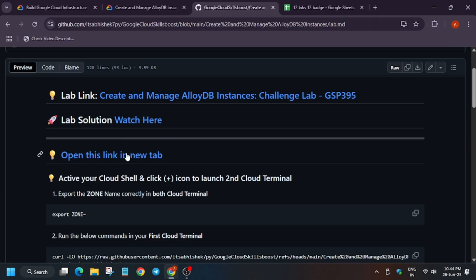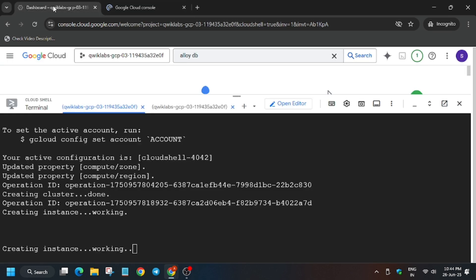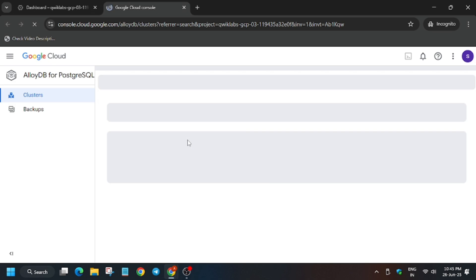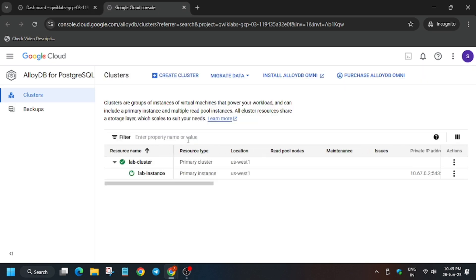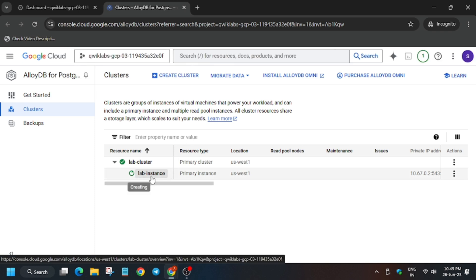Go back to the GitHub repo — you can see there is a link. Right-click and open it. It will open the Alloy DB client where you'll be able to see the instance and the backups. Currently the instance is being created. You can see both the instance and the mini instance. Open it and it will reload — then click on the lab instance.